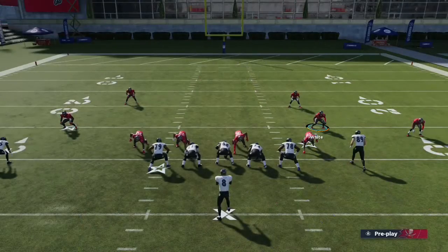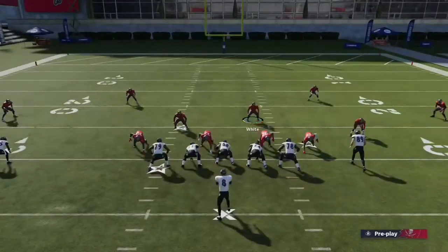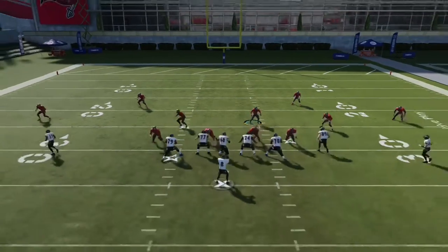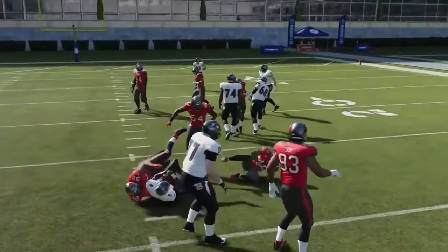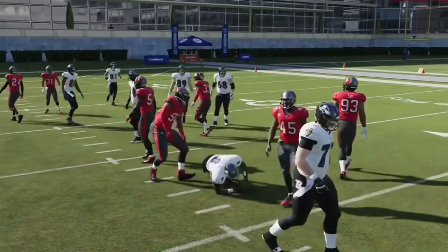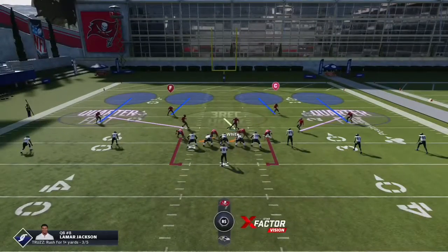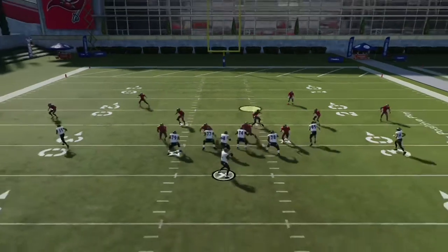All we're gonna do is baseline contain our D-linemen, and with Devin White right here we're gonna loop around and just smack the mess out of Lamar right there. The hit stick didn't register because of Lamar, but you have to be right there on it because there's gonna be a little space that opens up and you're gonna have to shoot it.